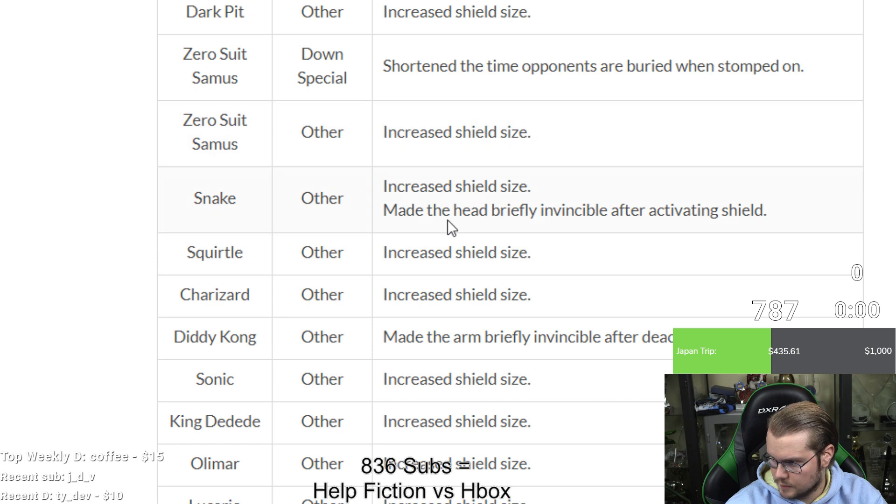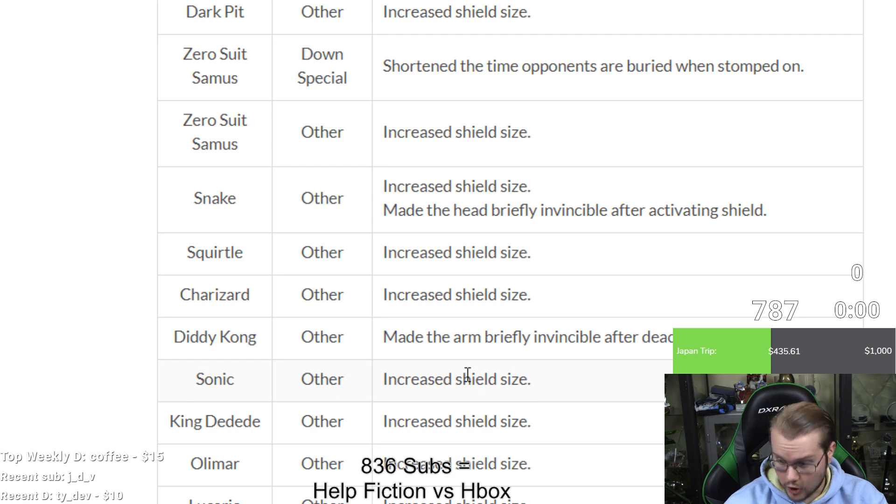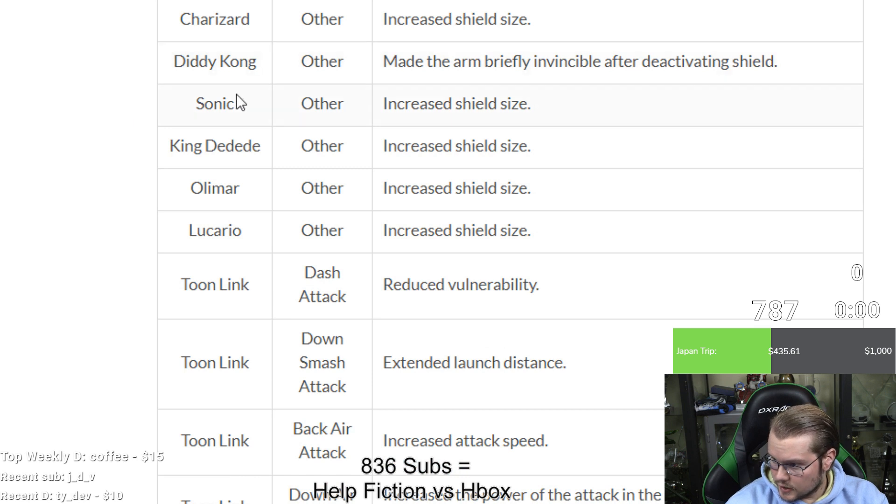Snake: increased shield size and made the head briefly invincible after activating shield — seems like bigger heavier characters got that change. Squirtle and Charizard: same shield size changes. Diddy: made the arm briefly invincible — wonder how they made those decisions. Sonic, DDD, Olimar, and Lucario: all increased shield size.